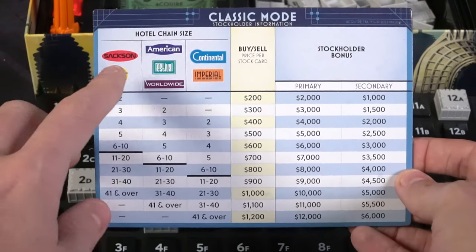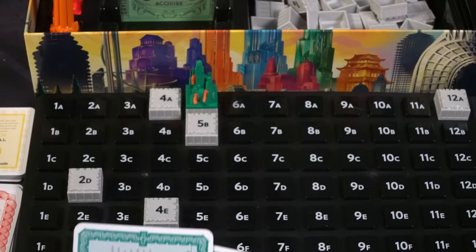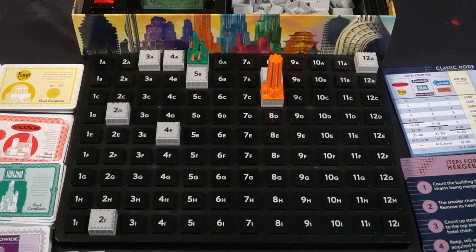After founding the chain, you can purchase up to three stocks. Checking the player aid for classic mode, Festival stocks cost $400 each, so buying three would cost $1,200 from your money supply. After buying stocks from Festival, your next action is simply to draw a new tile. The game progresses by placing tiles, creating hotel chains, gaining the bonus for building a chain, and being able to buy additional stocks for any active hotels. You don't need to be the person who built the chain to buy from it — as long as it's active, anyone can buy.